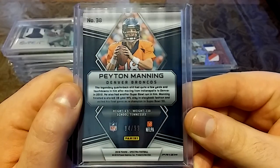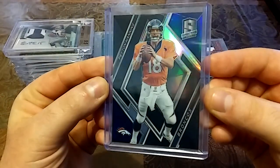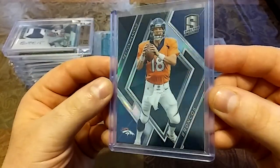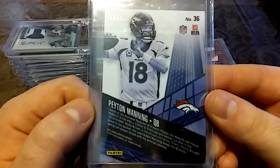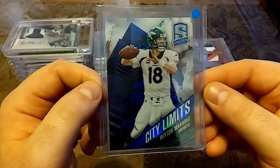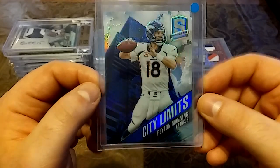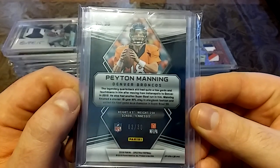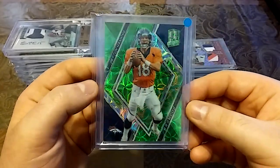Then we have a 2018 Spectra out of 99 — shout out to Thickey Gang — nice black with hints of blue, really like this card. And then a 2013 out of 49 Peyton Manning — nasty green.